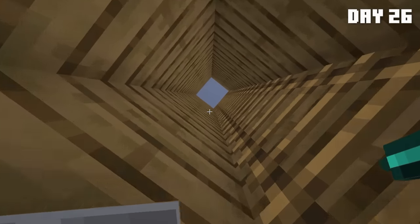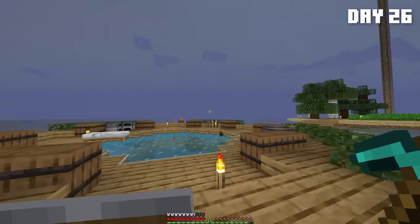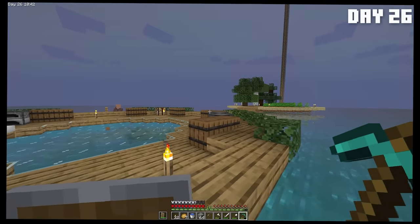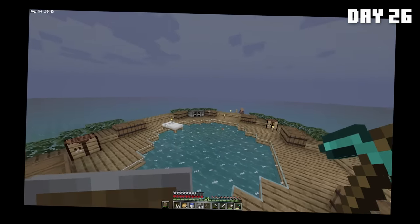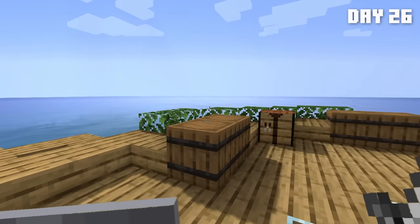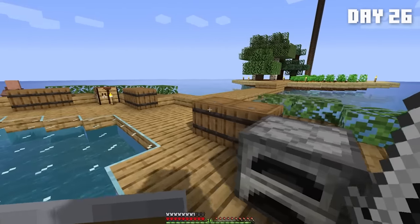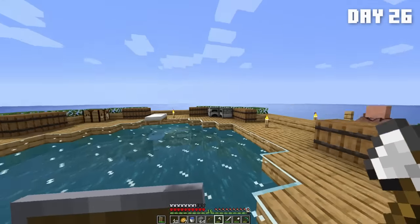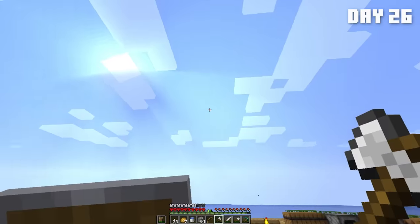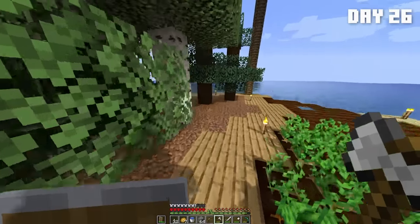When I emerged from my sweaty unpaid shift in the mines, the sky was purple for some reason. What the heck is this? Don't tell me I broke the shaders. I had to spend the rest of the day in real life fixing this issue with the sky. I did manage to fix it and we were ready to start on the mob farm — the sky was just broken, I spent hours fixing it.